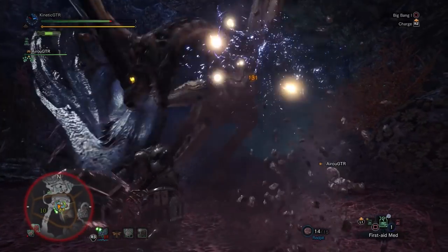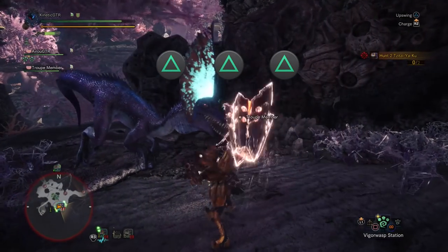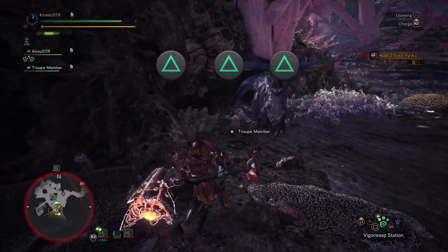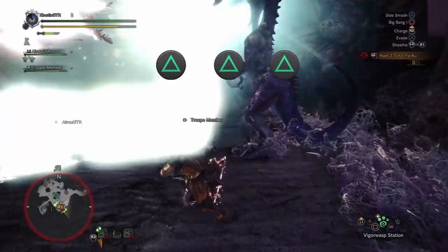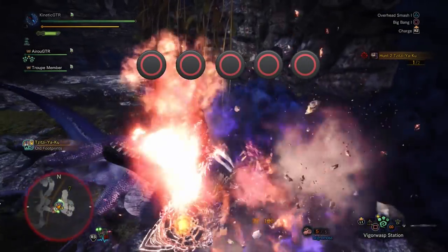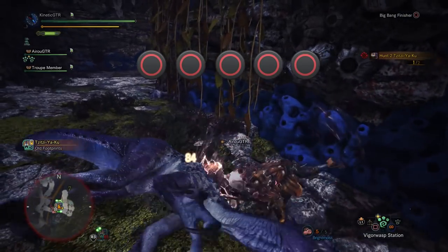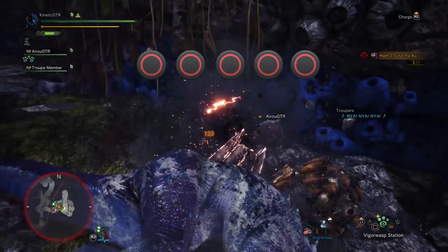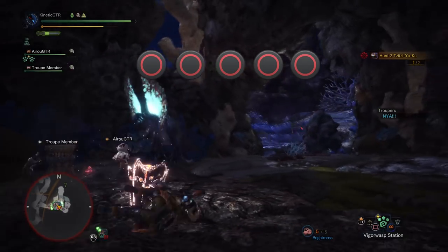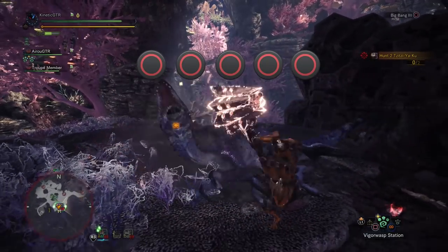Now let's get into the core moves. Pressing triangle three times will perform a quick combo with a powerful hammer uppercut. It's quick, it's easy, and can be cancelled out, making it one of the best combos if you need to dodge at any given time but also want to keep up your DPS. The circle combo, aka Big Bang, is performed by pressing the circle button five times. This is part of your biggest DPS combos, but has some disadvantages — unlike the triangle combo, missing even just one of the swings in Big Bang cancels the combo and it has to be restarted. For this reason, it's best to save this for when the monster is immobile.